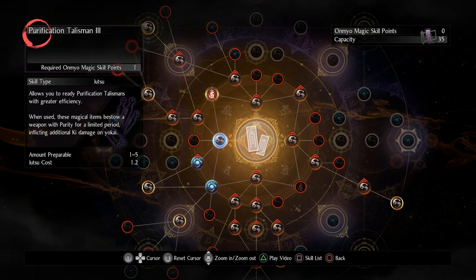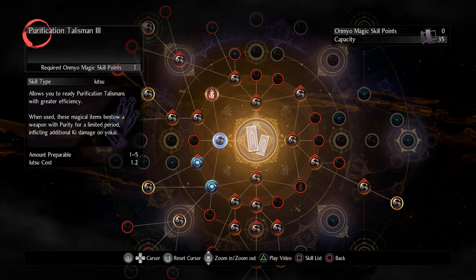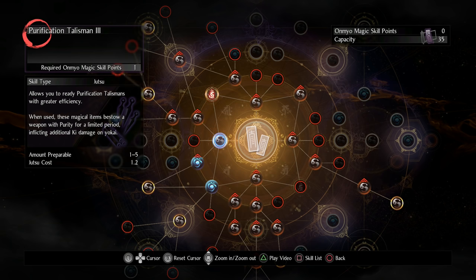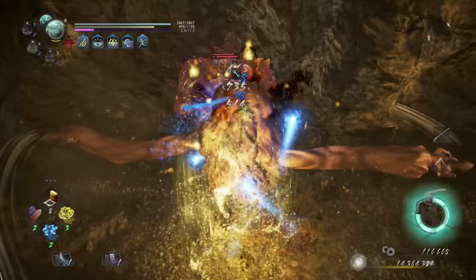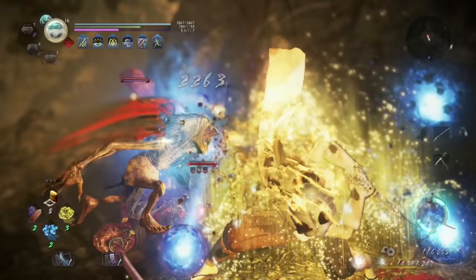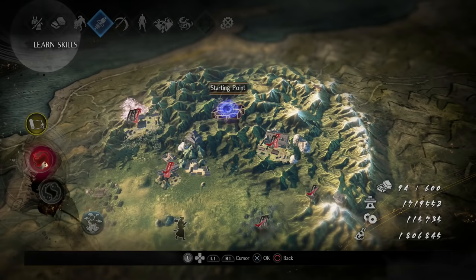Purification is extremely good because it can apply to enemies super quickly, whether they're Yokai enemies or human enemies. Our build is mainly focused on applying two different elements onto enemies — purification will always be one. We'll use it as a weapon buff to apply purity to the enemy, and then as long as we can apply any other element — fire, lightning, or water — we combine the two elements together and that gives us a status ailment called Confusion.